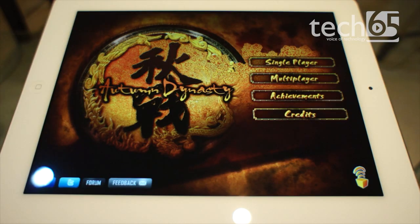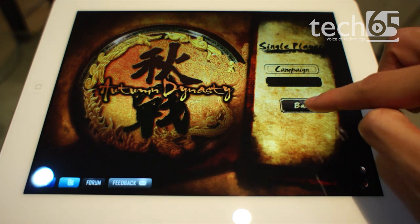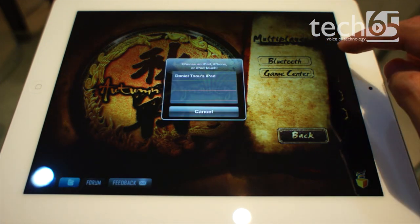Autumn Dynasty is a real-time strategy game specifically built for the iPad. We're very impressed with how all the touch mechanics work. The game comes with single-player with campaign as well as skirmish mode, where you can play against the AI. There's also multiplayer via Game Center with random strangers or via Bluetooth, which we're going to demonstrate right here.